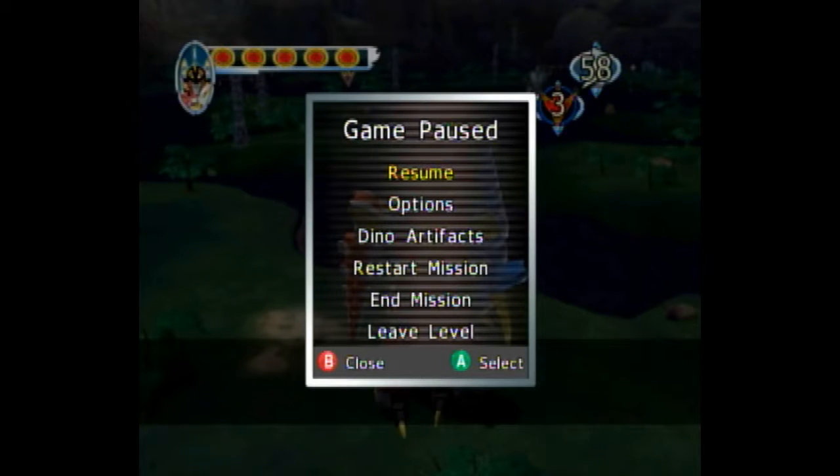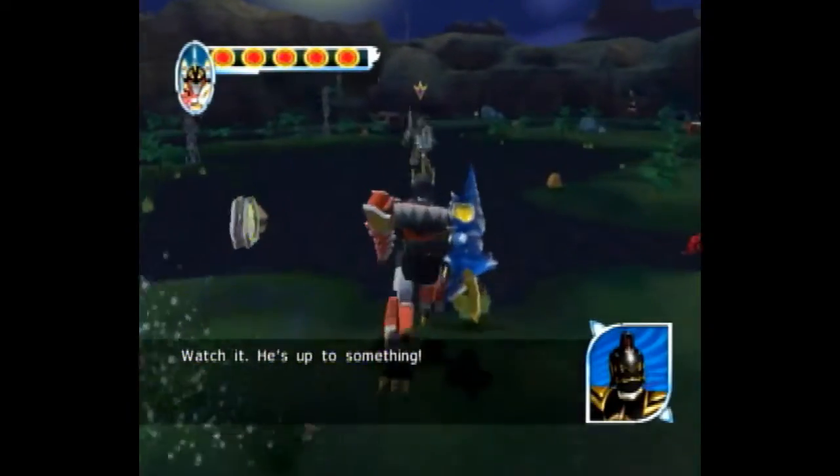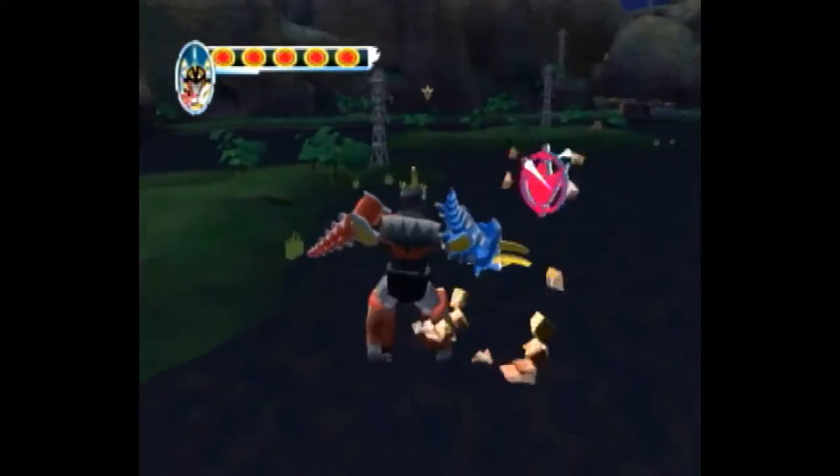Welcome to the Zeltrax fight in Power Rangers Dino Thunder, which is mission 13, I believe. At the start of the fight, you'll spawn here. You want to wait, and when he hits, I like to get this power crystal.